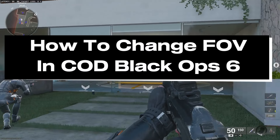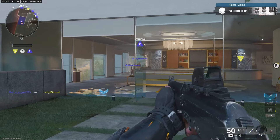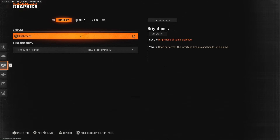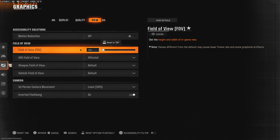In this guide I'll show you how to change your field of view in Call of Duty Black Ops 6. Currently I'm using the lowest field of view setting. To change it, press Start on your controller, scroll over to Settings, go to Graphics Settings, then press R1 on your controller to scroll over to View — that's where you're going to find FOV.